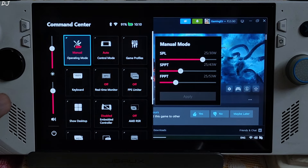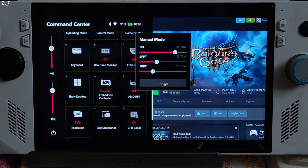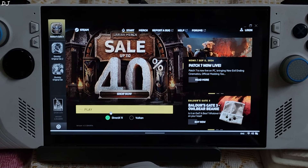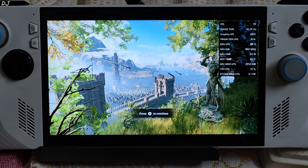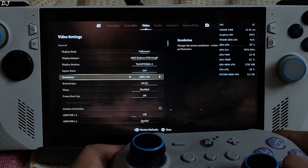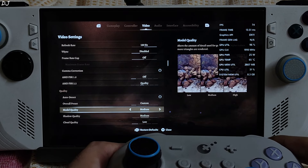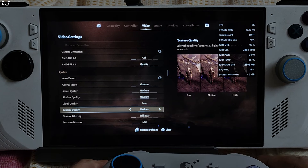In Command Center settings, I'm using a 25W manual profile with the power value set at 25W. Resolution is 720p — you need some GPU headroom for AFMF2 to work properly. If you don't plan on using AFMF2, you can run the game at 900p resolution. I've connected my Gulikit KK3 Max gamepad to the Ally via Bluetooth. Using DirectX 11 version. I'll enable AMD's Performance Overlay using Control + Shift + O. In game settings: 720p resolution, V-Sync disabled, FSR 2.2 upscaler enabled using its quality preset. Model and shader quality set to medium, shadow quality set to medium, texture quality set to medium, and the rest of the settings are set to low.